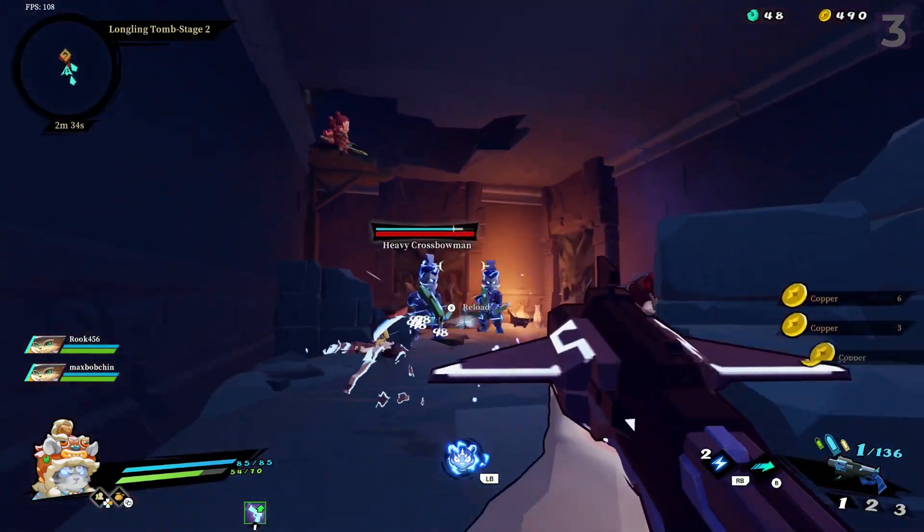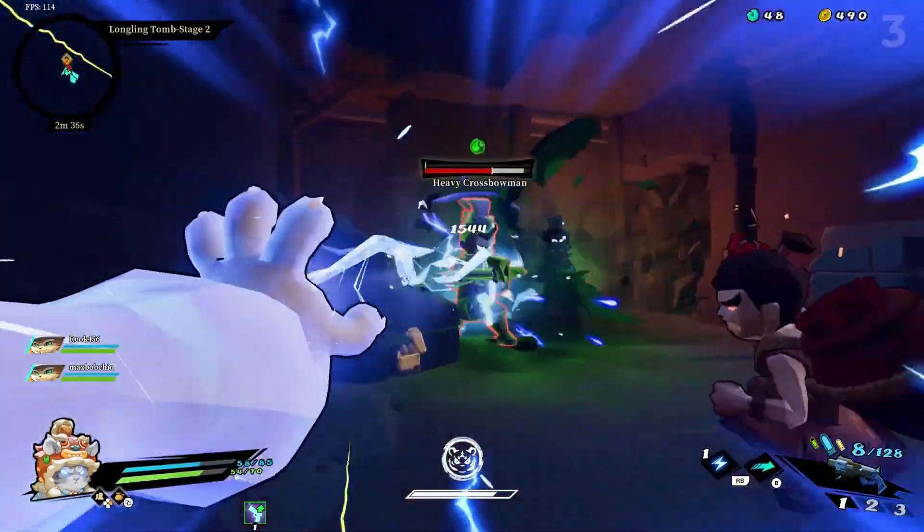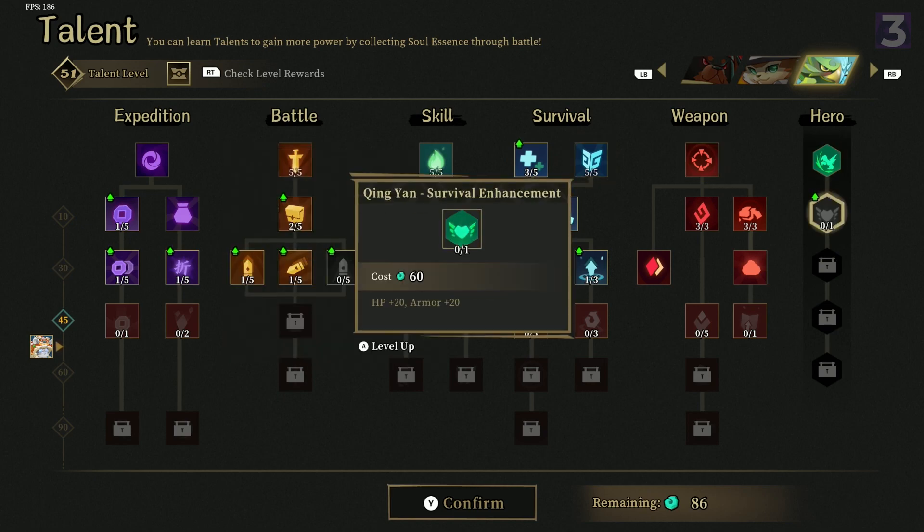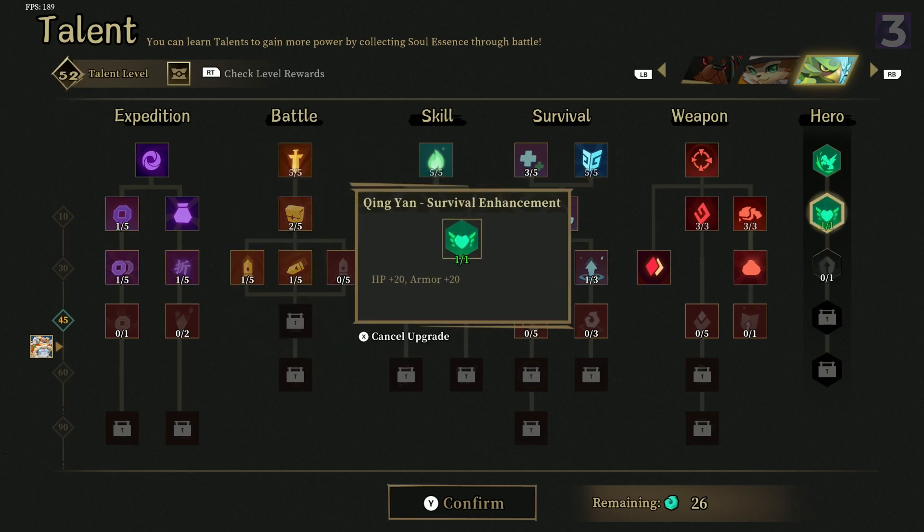At the end of each biome is a boss, and should you die, you lose everything but a persistent currency, which you can then use to upgrade all your characters for further runs. The more you kill certain enemies or do certain things, the more new stuff will be unlocked in the future. Standard stuff.